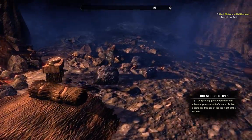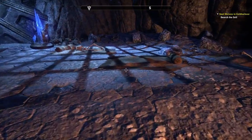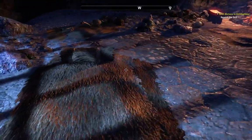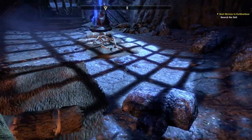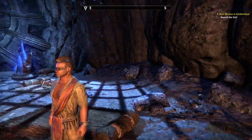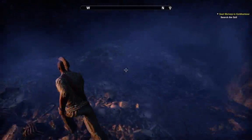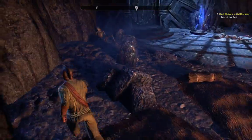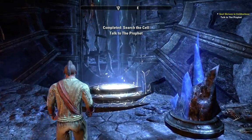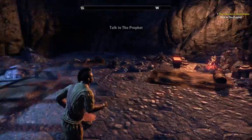How long was I in this cell? Because if I've been here a long time, why am I not suffering from severe weight loss like these guys? Third person — let's go with third person because I want to see my guy. Mohawk, baby — because that's how you roll. Don't mess with the Redguard, especially not one with a badass mohawk. That's not really searching the cell, that's walking around the cell.